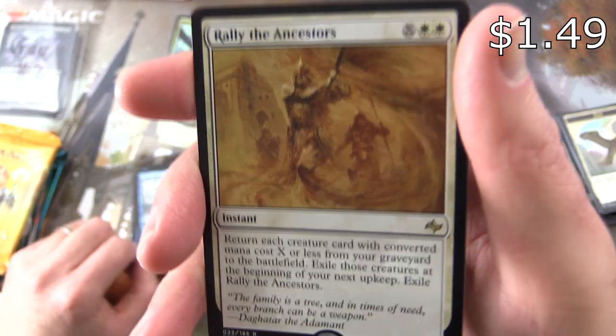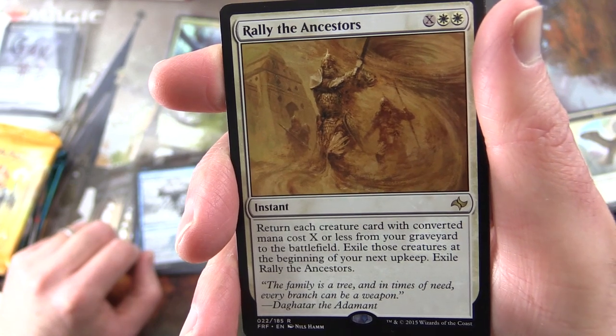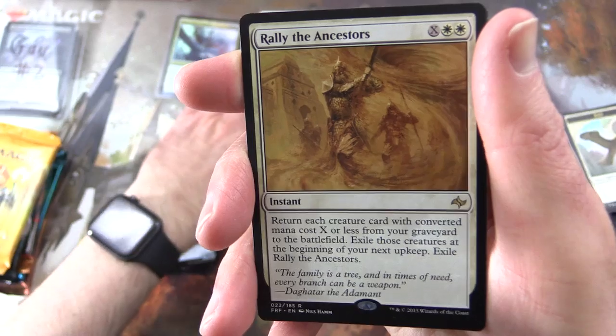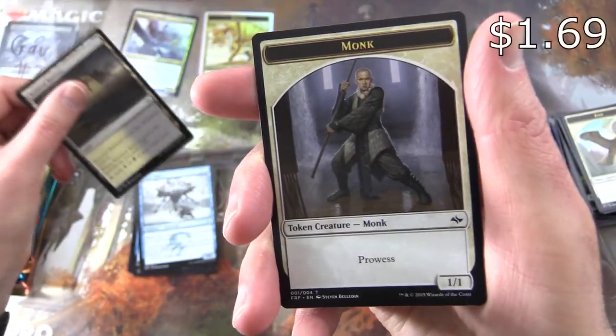It's an instant for X and two white. Return each creature card with a converted mana cost of X or less from your graveyard to the battlefield. Exile those creatures at the beginning of your next end step. Exile Rally the Ancestors. And Scoured Barons and a Monk token.